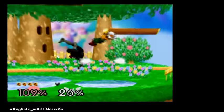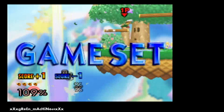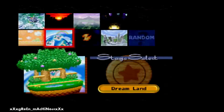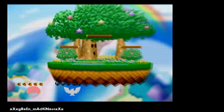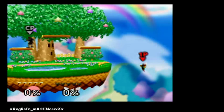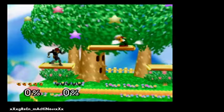If someone's at low percentage, you want to get them off the stage and then just do something like that — it's so easy. When you're recovering with Luigi and you're knocked really far away, but you still have all your jumps: you always want to tornado first, then jump. Do not tornado next to the stage — if you're right here doing this, Falcon's gonna run out and down air you every single time. And Luigi won't die, cause he can't die — but it's still bad.